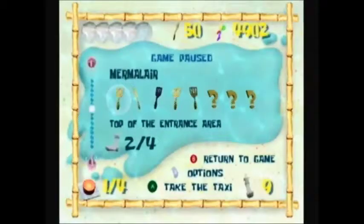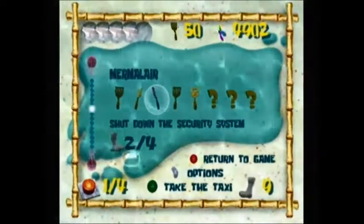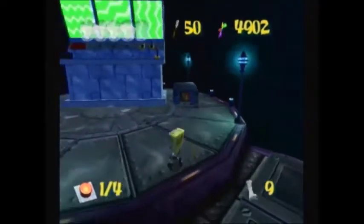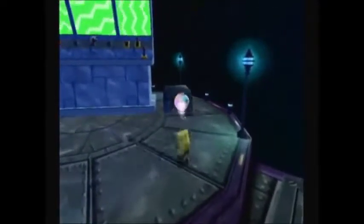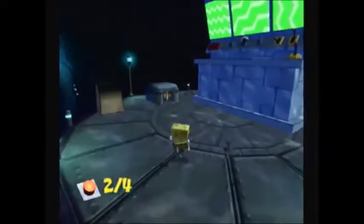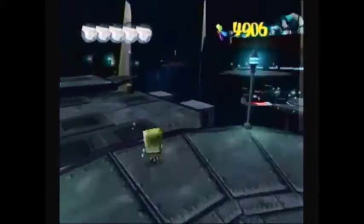Now we need to press four buttons - this gives us a new objective: shut down the security system. We've already activated one of the buttons up there with Barnacle Boy. This is the second one - use the Bubble Bowl move to activate it. You need to activate all four switches in order to hit that master shutdown button. Go ahead and open up that teleport box - behind here are some shiny objects and some underwear in case you need to heal.